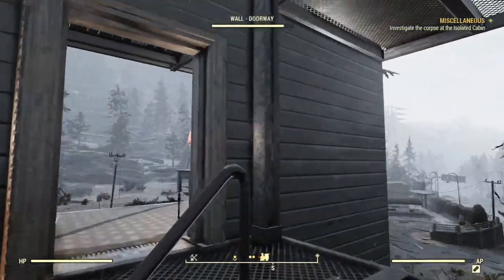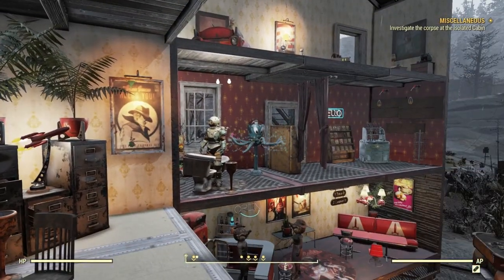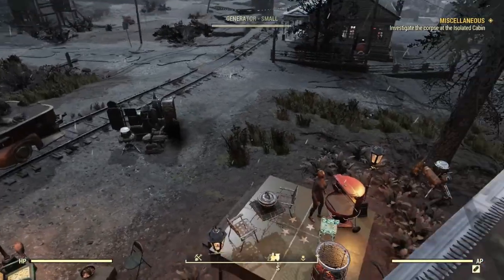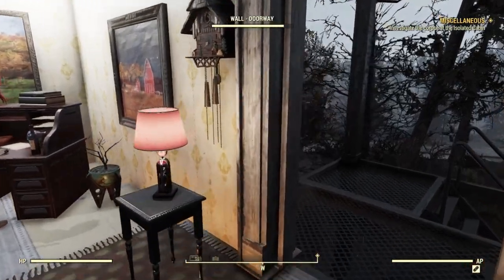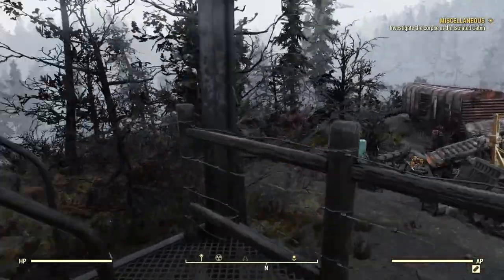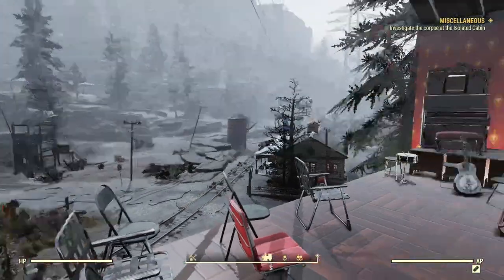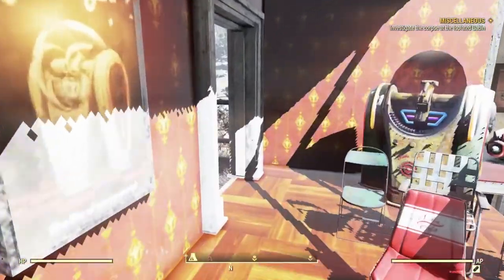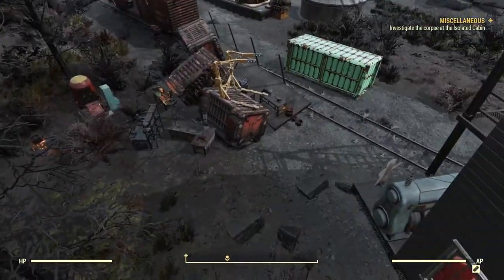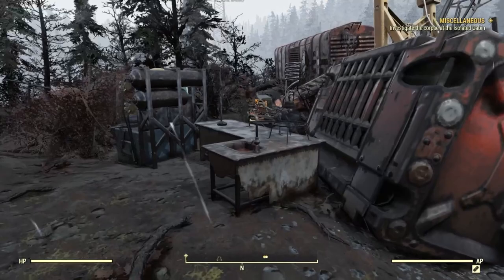There are multiple ways to get legendary script in Fallout 76, and today we'll be going over some of the easiest. The number one easiest way to get legendary script is just by doing your daily quests. Daily quests are great for so many things in Fallout 76, and depending on which ones you do, you can actually get some legendary script just from completing them. Some of these are kind of annoying, but if you enjoy them it is a great way to get a lot of legendary script.